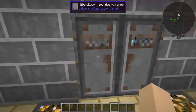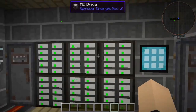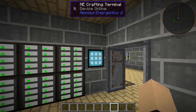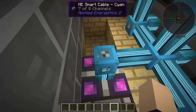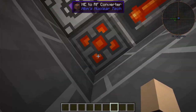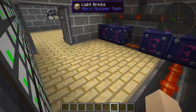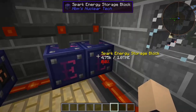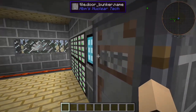First things first, our bottom floor — we have our ME server drive system here. Over here we have our energy acceptor, HE to RF converter, all that fun stuff. Over here we have two batteries that are just storing power; these two are kind of inputting/outputting — very confusing.